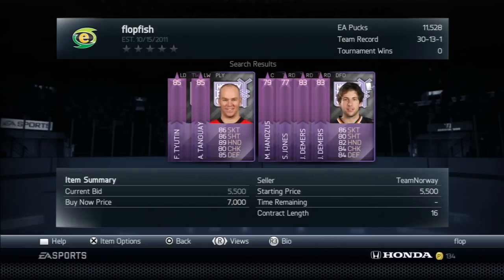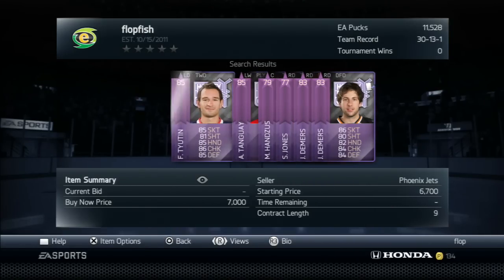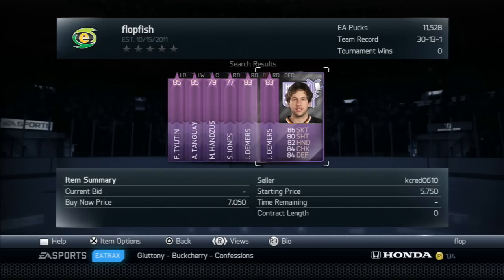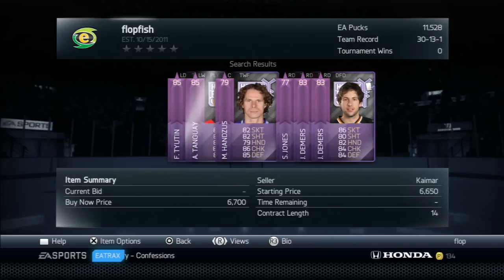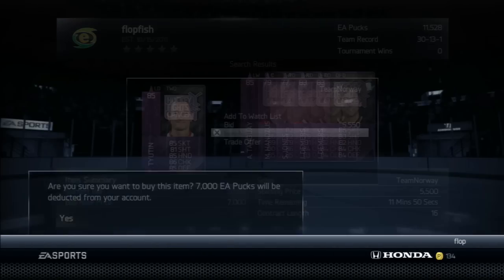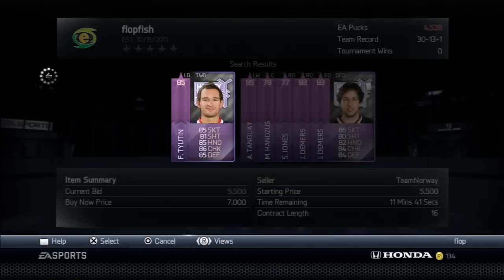So you're going to notice here we have a few players up at Buy Nows and there's nothing really significant about them. The 85s-plus only go for 6.5k and these guys all go for 5.85k. But what we're going to do is go ahead and actually buy the Tudan at 7k. Most people would be like, why? You can't profit off of him, you can't do anything with him, he's 500 pucks and you can get a contract for cheaper. Well, I'll show you how it's going to shake down.